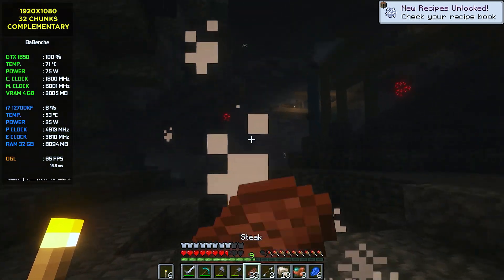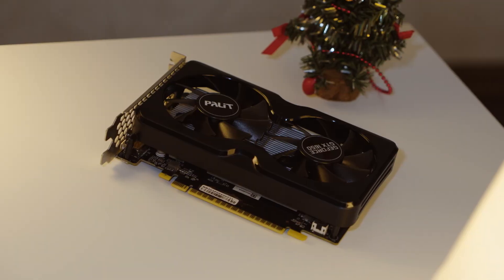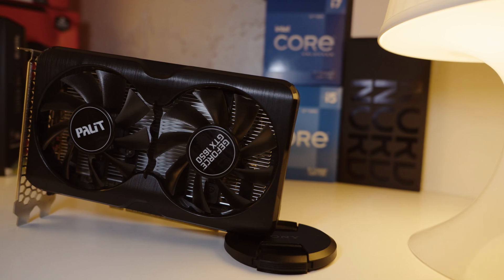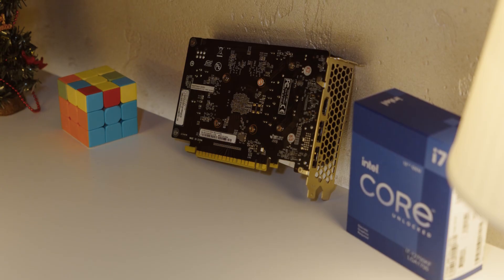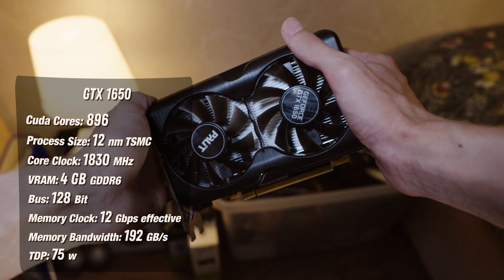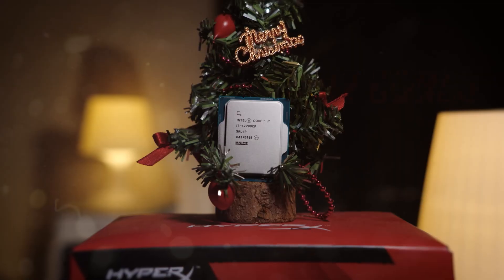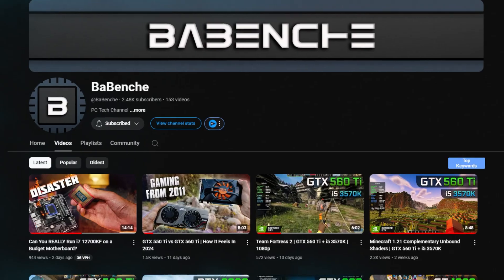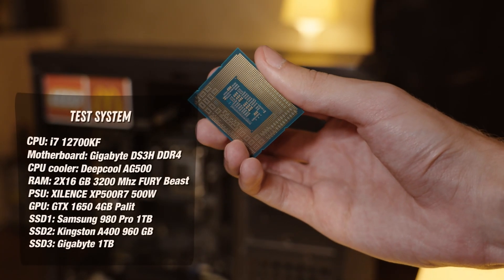Let's start with GPU specs. GPU is TU117 on 896 CUDA cores, 12nm TSMC lithography, 128-bit memory bus width and 4GB GDDR6 VRAM. GPU is in the lower mid-range segment, so power consumption is only 75W. Tested on a new upgraded i7-12700KF CPU. You can learn more about that controversial upgrade in my previous video. Full specs on the screen.